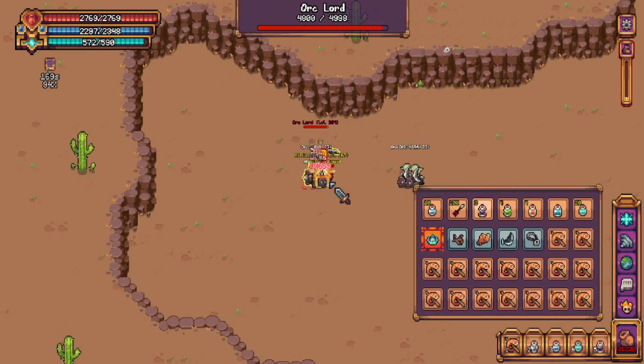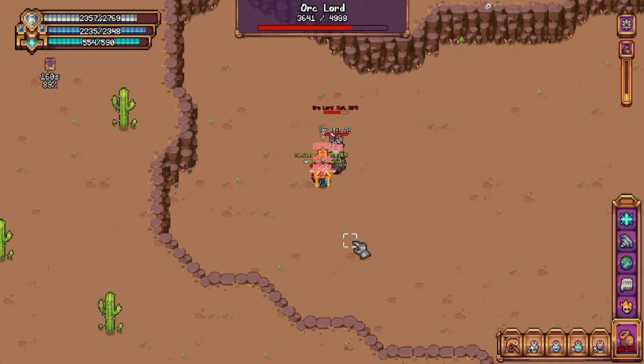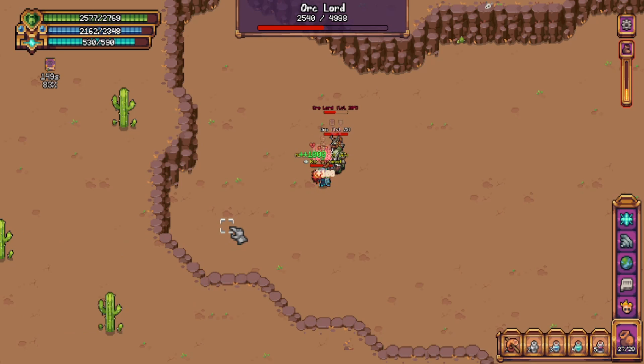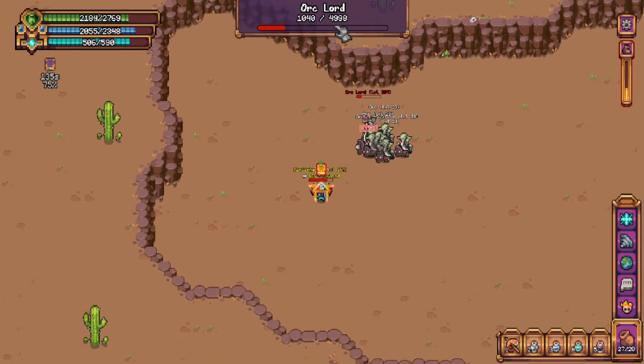He will run to you and attack from melee. Each of his melee hits has a chance to poison you, but the poison damage is quite minimal — you can ignore this mechanic entirely. The next mechanic is that the Orc Lord will spawn adds throughout the fight. If you have high defense and good armor, you can ignore this as well. If you have lower stats and armor, feel free to kite the boss in a circle and you will take zero damage. You can do this while using magic or ranged by moving with WASD and clicking the boss frame at the top.